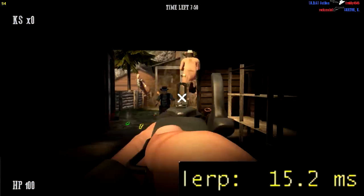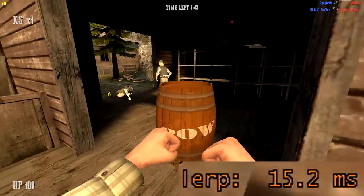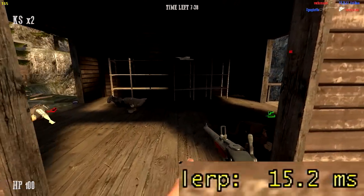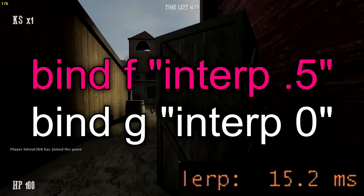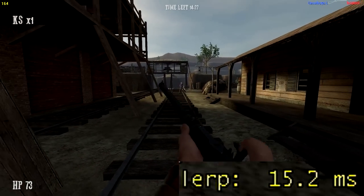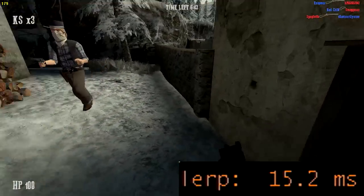I'm hoping this exploit gets fixed. It isn't as game-breaking as some of the other exploits I have showcased in the past, all the map exploits, but it is still something that can be exploited quite a bit. All these clips here are me interp switching, and you will see that when my lerp switches to 500, that is when I press my first key that switches the interp to 0.5. You will see that all the players stop moving for about half a second, so all I have to do is click on their head while they are frozen, and it's an easy kill most of the time.